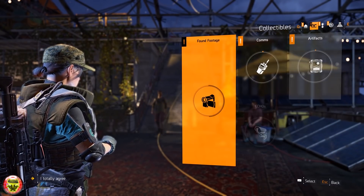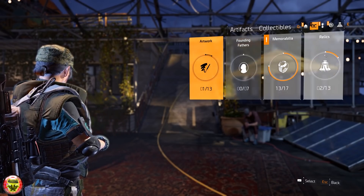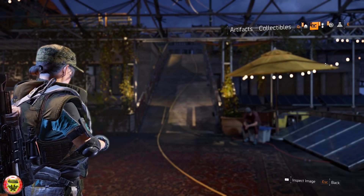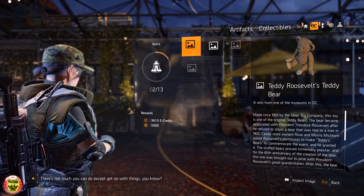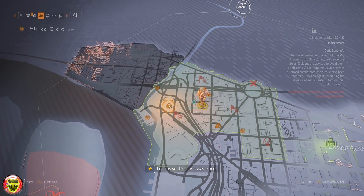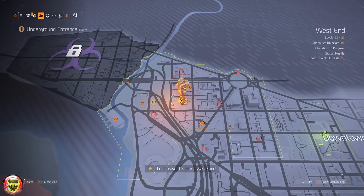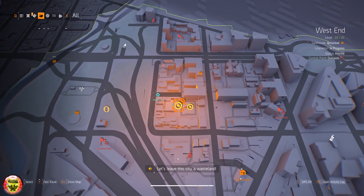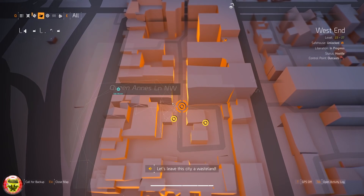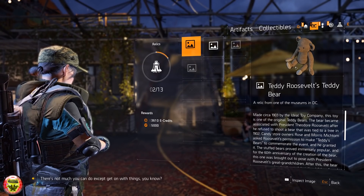To obtain this bear you need to be approximately level 20 or higher, or have a friend who is level 20 or higher who has unlocked a side mission called Historic District. The mission is located in the West End region of the zone — it's actually called the West End — and it's level 23 to level 27.